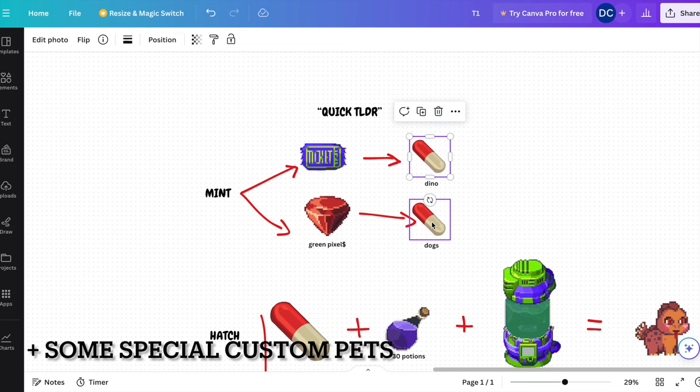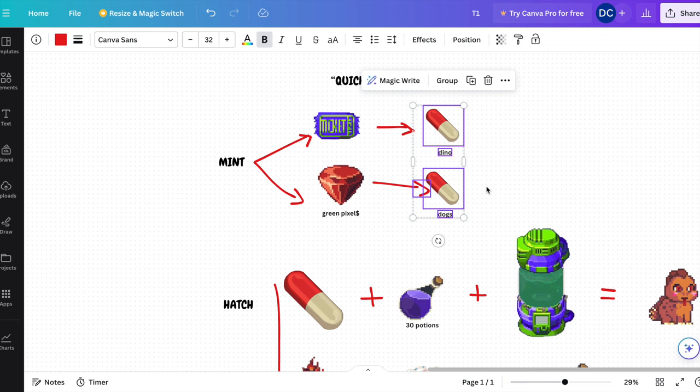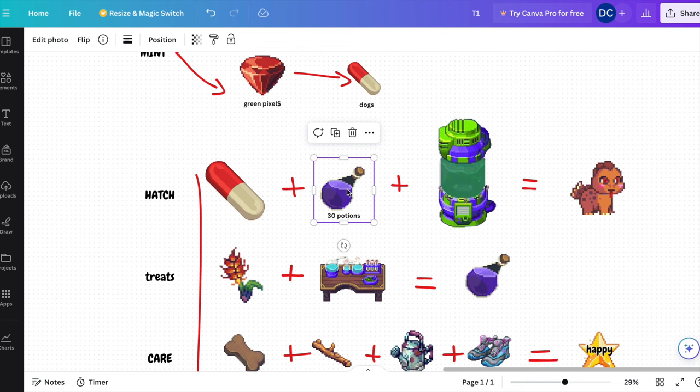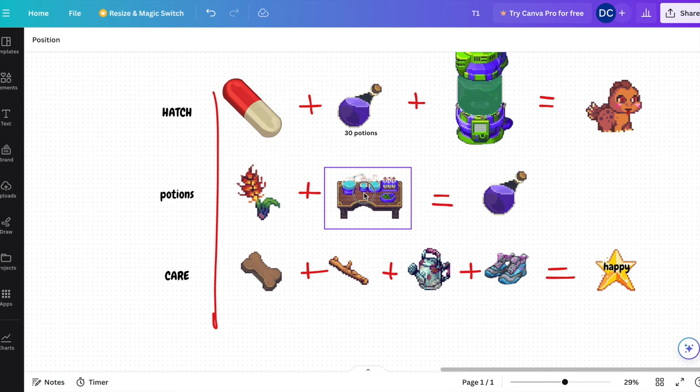Past mints do not guarantee future mints. We don't know what we will need to do to mint a capsule. After we get a capsule we need to hatch it. One capsule plus 30 potions plus a growth lab kit equals a cute little pet — this is a dino for example.